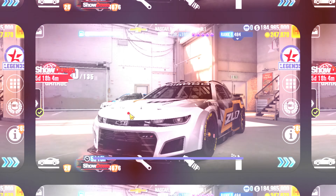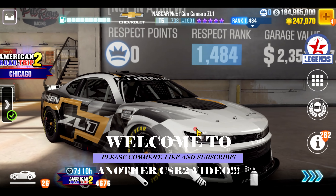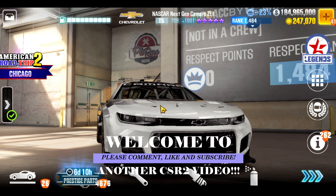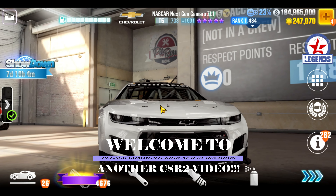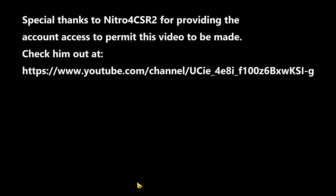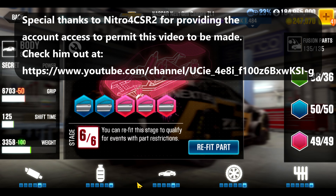Hey this is Max, welcome back to another CSR2 video. For the final race of race 69, right before race 70 of the event, you need to use a NASCAR and you have to hit a very specific time — around 8.16 to 8.17 is what I've seen so far.